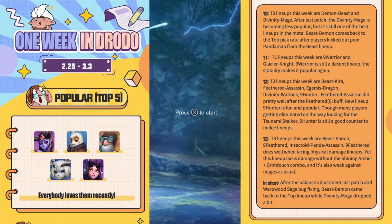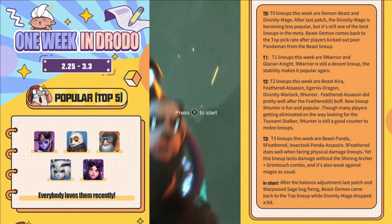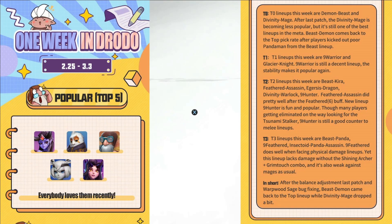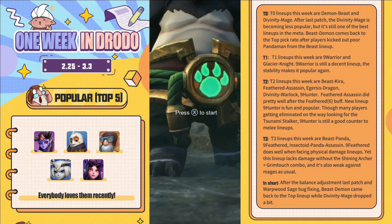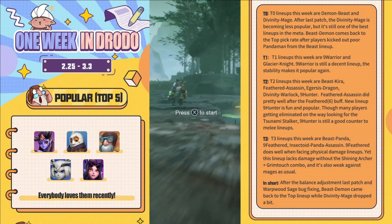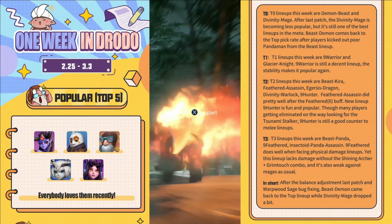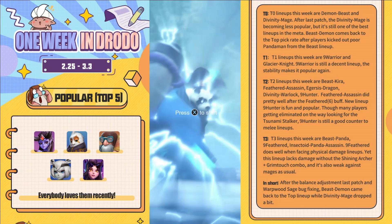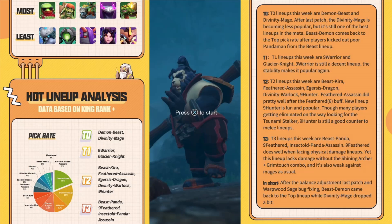It's not a full Beast Demon build, but it's a pretty good example of it. As we look down the rest of this lineup, Nine Warrior and Glacial Knight are the next most popular, then Beast Kira, Feathered Assassin, Aggressus Dragon, Divinity Warlock — which I haven't really played — Nine Hunter. They talk about how Feathered Assassin did well because of the buff. So I'm going to try to play a couple of the top builds from time to time. I already have a pretty recent Divinity Mage video, and this is my Demon Beast.